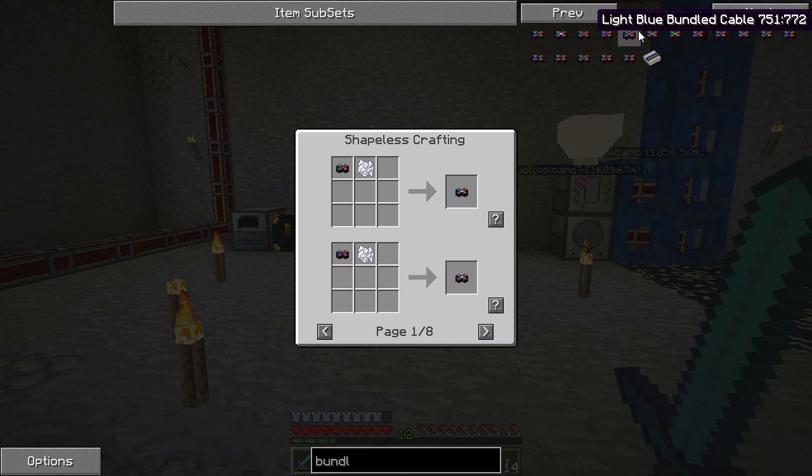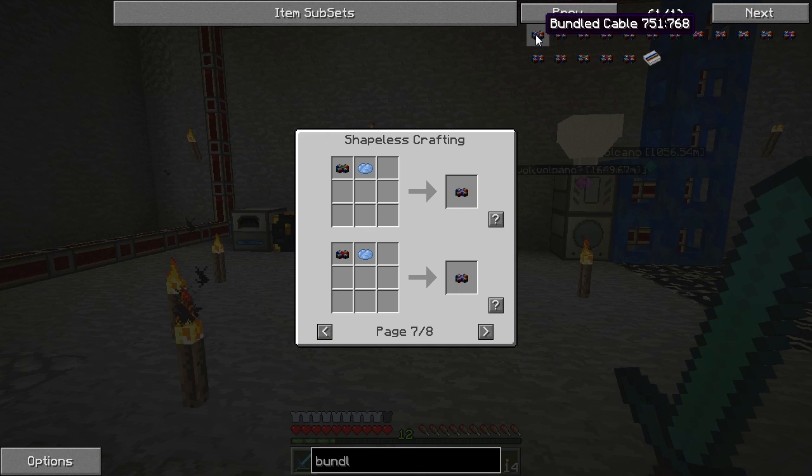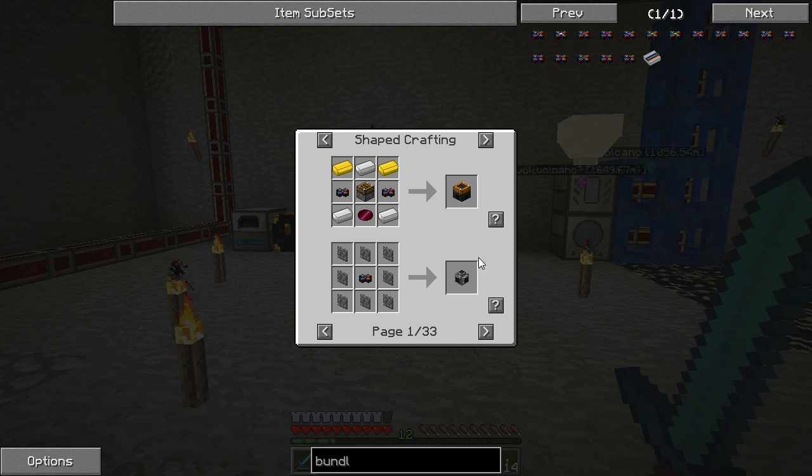How do you make them? Uses apparently — making them. Why would you use paper? That's weird. You have this one here — that's black. Oh that's just bundled cable. I guess you need the paper. Bundle cable has lots of uses for it though — cobblestone jacketed cable. Let's click through these recipes real quick.